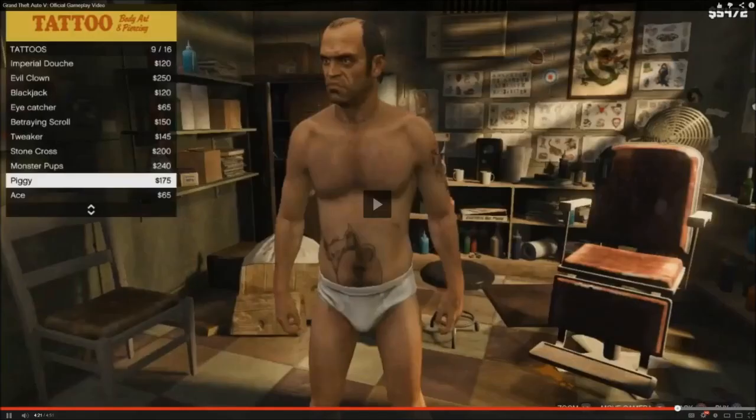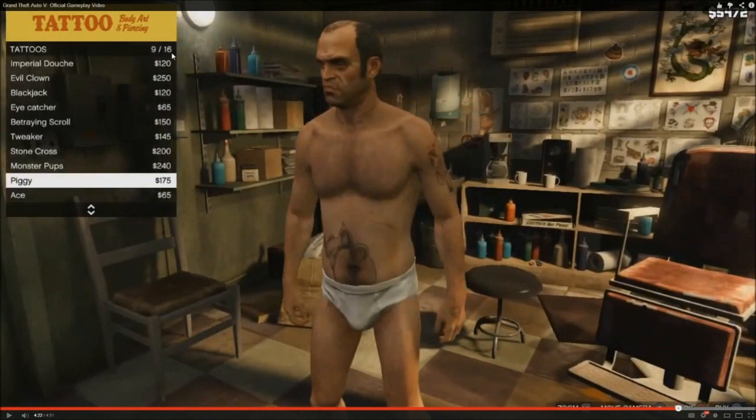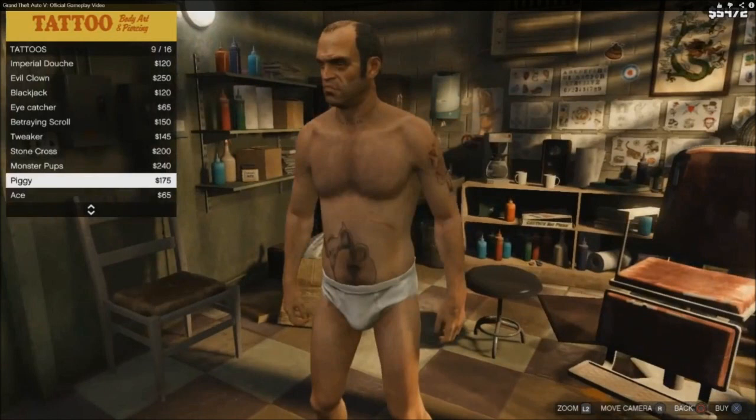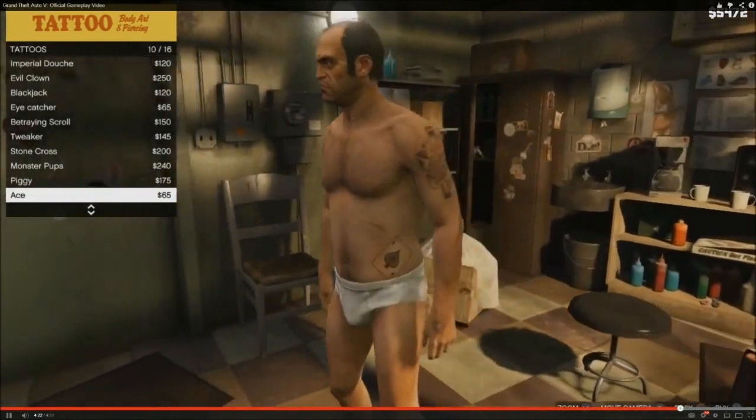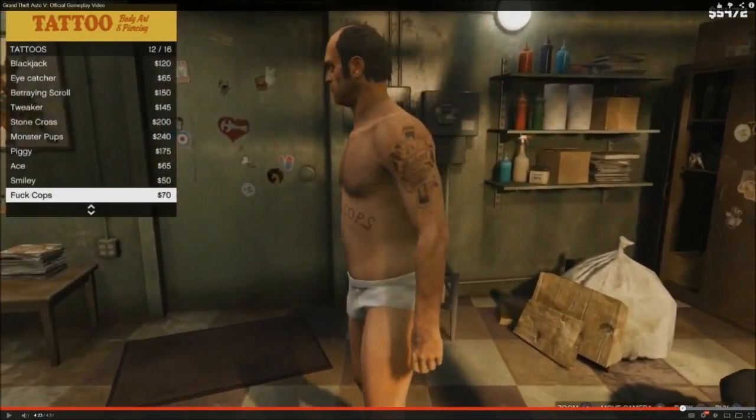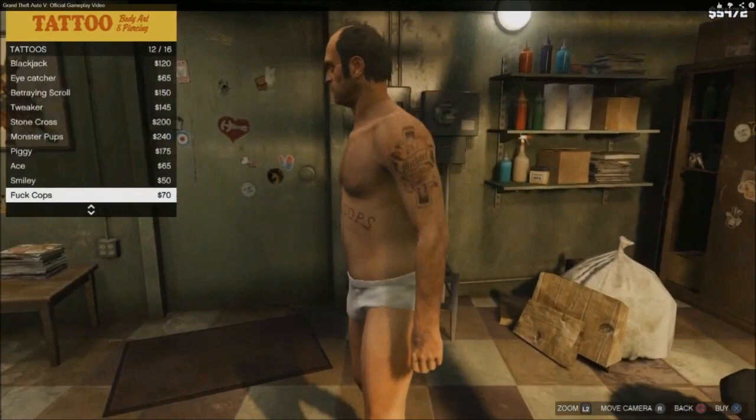Now, tattoos — tattoo shop. We can see that there are 16 total available tattoos, which is a pretty fair amount. Maybe different shops will have different tattoos, so there might be more than 16. Even if there are only 16 total in the game, I'm totally cool with that. You've got the price of each, and in the bottom right you can zoom in at any point to get a close-up of the tattoo and move the camera in and out. Awesome.